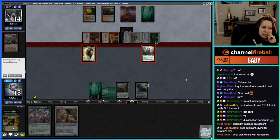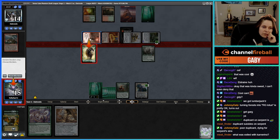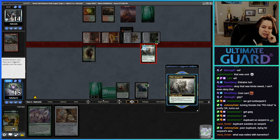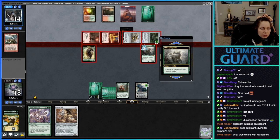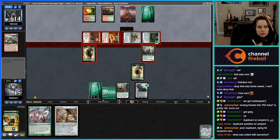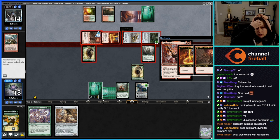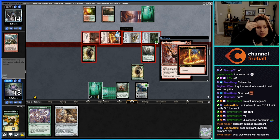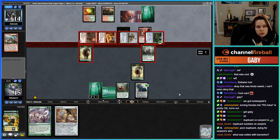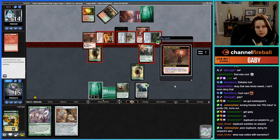Maybe this forces the issue and I can make a 3/3 Beast because they're not at super high life. So the more stuff we have left back, the better. There's the Embercleave — they're gonna put it on the Stone Coil. They threw it first — interesting.